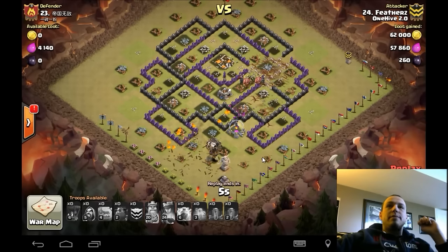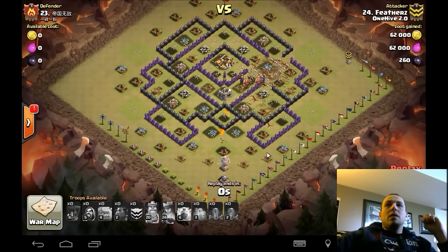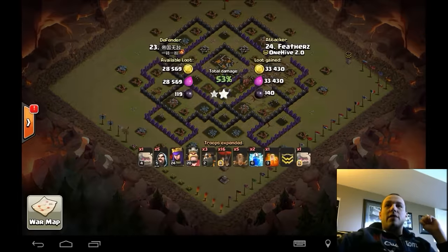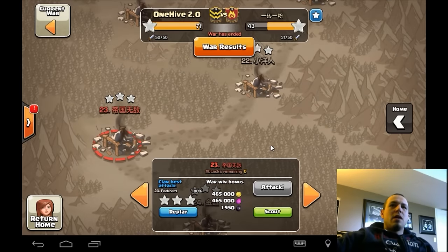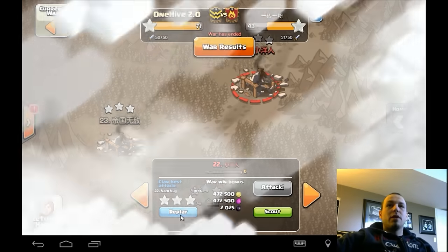Nice job, Feathers. Nice little attack for the creative five earthquake, two lightning spell choice. Love that — that's kind of what made me want to show this. Rats and 22 — good old Nammers.